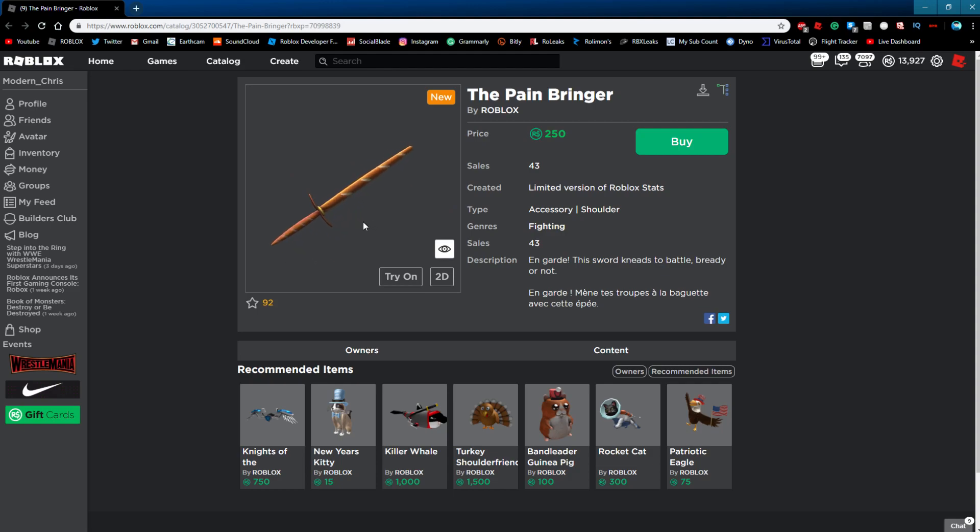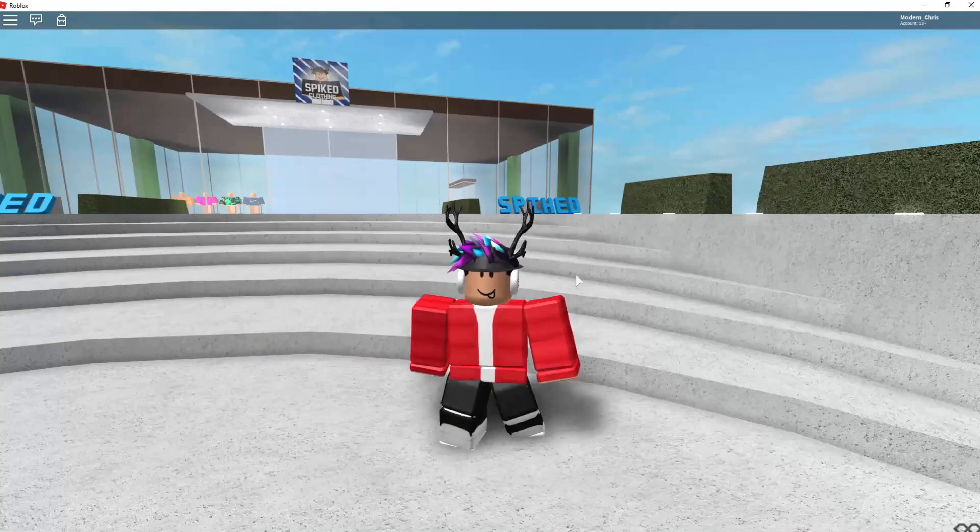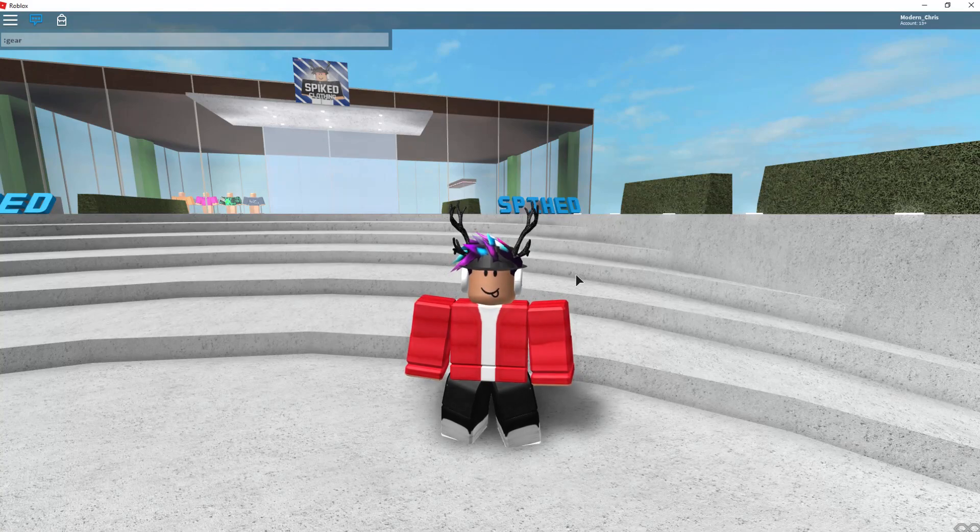Basically, this looks like a normal gear, like a normal sword or something. It looks like there's nothing wrong with this. So obviously you can get the ID, and then if you go join a game and do gear me and put the ID in, it's not actually gonna work.